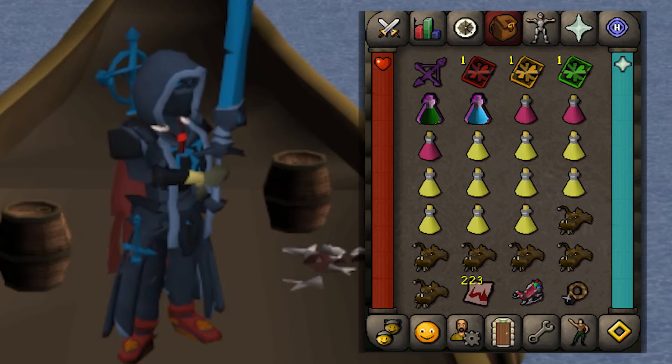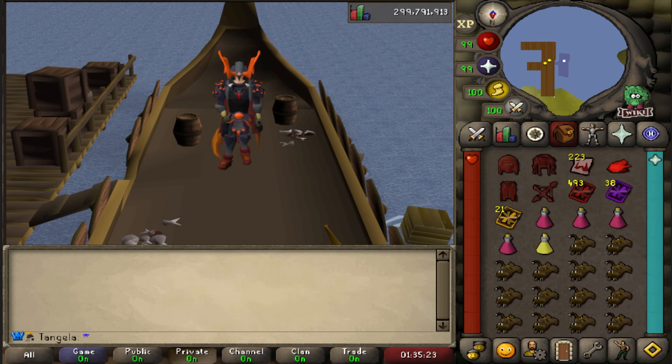Any of this gear can and should be upgraded to the next tier as soon as you can. Here's the gear and inventory that I currently use when I kill Thalos. You'll notice I have a lot less brews and more anglers, and I don't bring a range card because I actually melee the third phase of the fight — a much more complex strategy that I'll be showcasing at the end of this video, but not recommended when you're learning.